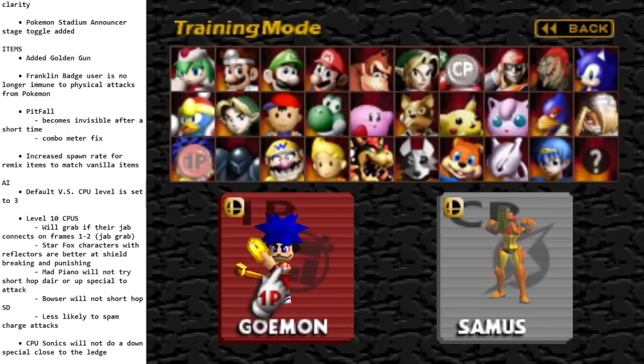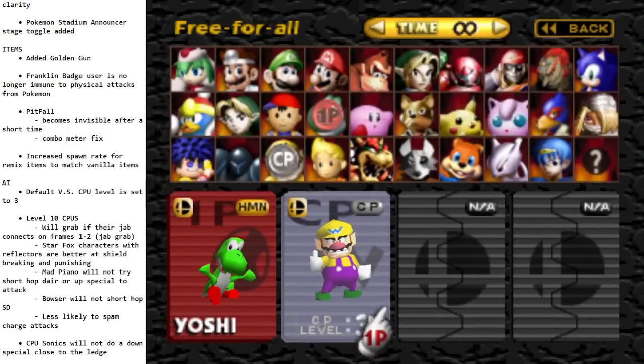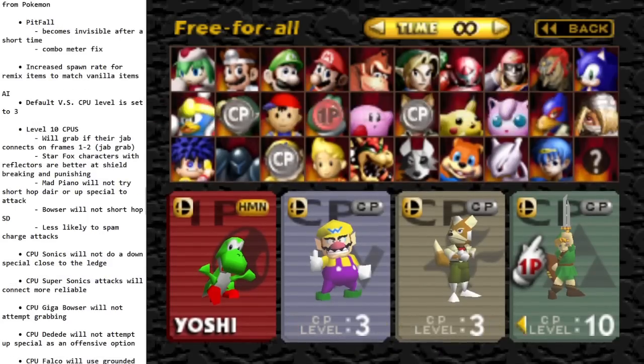Here's a change I'm definitely not happy with — for all the casuals — the default CPU level is now three. When you load up a new game it goes to three, so I always have to change it. Level 10 CPUs will grab if their jab connects on frames one to two, so yes they will jab-grab. Star Fox heritage reflectors are better at shield breaking and punishing. Mad Piano will not try short-hop or up-special to attack, so fewer self-destructs. Bowser will not short-hop SD. So just updates to the level 10 CPUs.